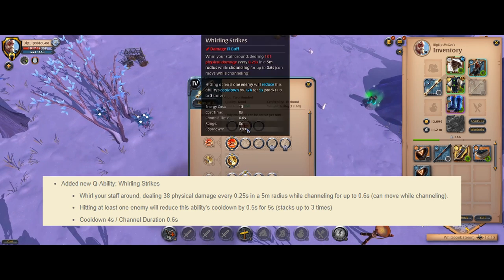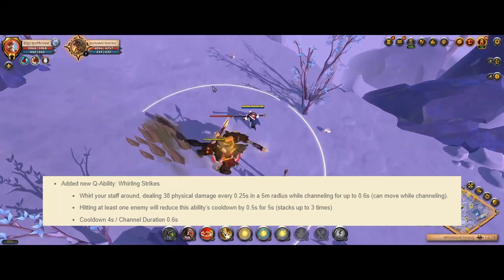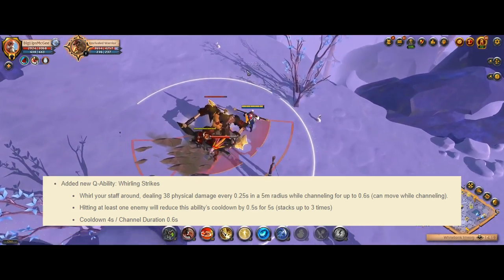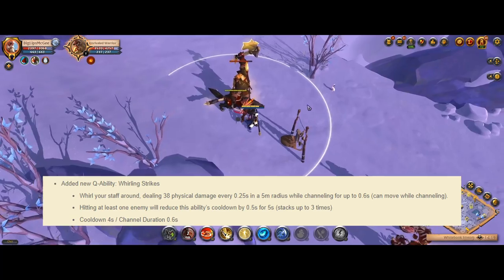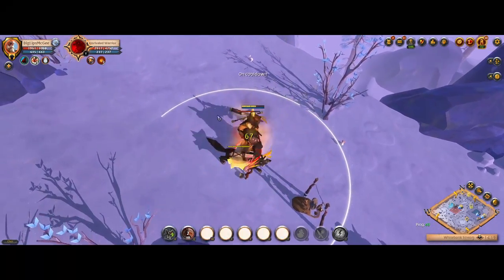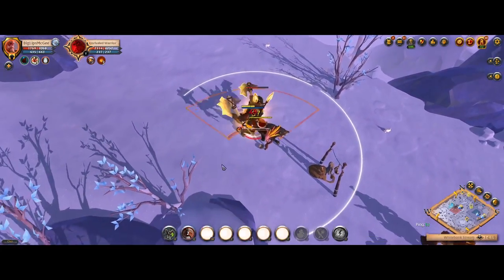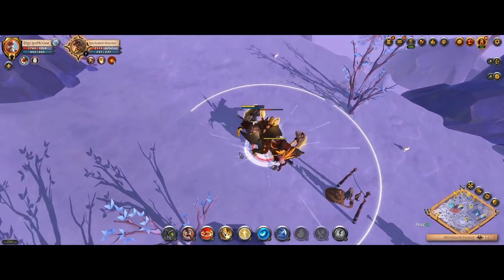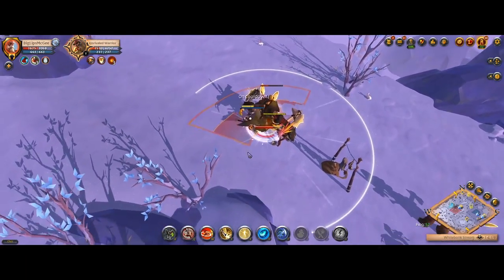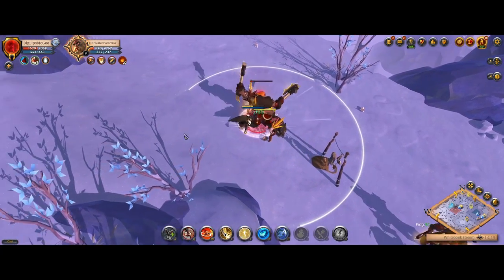Moving on to the Quarterstaffs, we have two new abilities — one on the Q and one on the W. Starting with the Q, it's called Whirling Strikes. You roll your staff around, dealing physical damage every 0.25 seconds in a 5-meter radius while channeling for up to 0.6 seconds, and you can move while channeling. Hitting at least one enemy puts a stacking buff on you that reduces the ability's cooldown by 0.5 seconds for 5 seconds. This new Quarterstaff Q allows Quarterstaffs to fame farm so much easier. Before, Quarterstaffs have classically been a weapon with absolutely god-awful mob killing because none of their Qs are good for damaging mobs. This new Q is an absolute lifesaver.